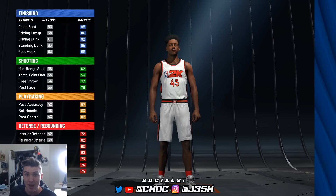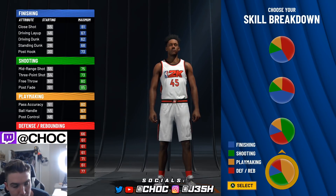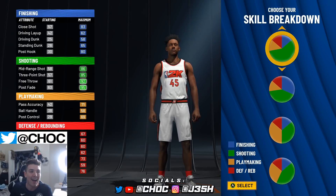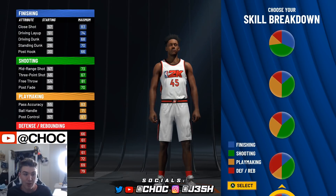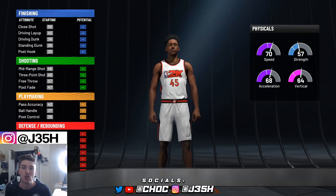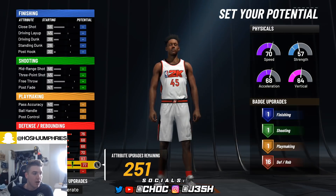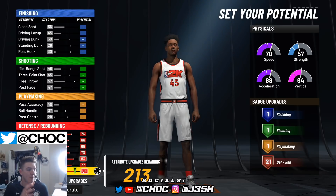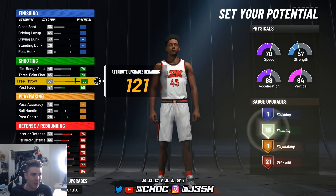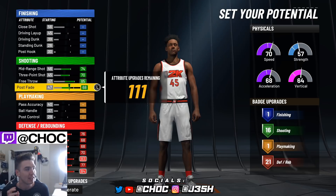The hand and jersey number do not matter. Now let's get into what does matter — and that's the pie chart. There are so many different pie charts you guys can choose from, and it really boils down to who you are as a player. For me, I would be playing with somebody that is the half red, half green — I like somebody that can shoot and somebody that can defend. Those are the two most important things in the game. So what I do off rip for this type of power forward position: I'm going to max my defense out, get that out of the way, then get the mid-range up, three-point up, put the post fade up a little bit, just to get some badges going — 16 shooting badges. That's all we need.